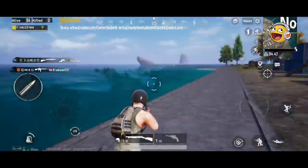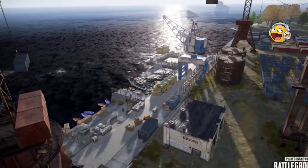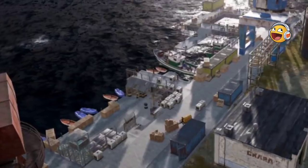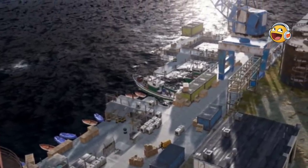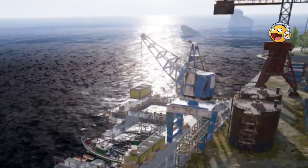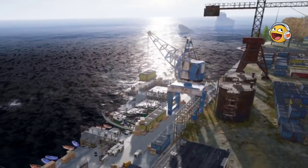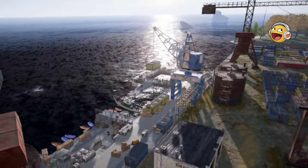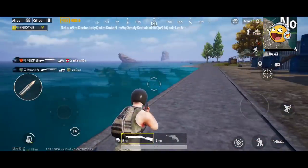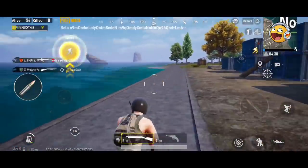The other locations they have added — three locations have been added. First of all, you can see this image: you can see many boats, some containers, and some boats in the front. As we can see recently, we had a lyric map, so we can see the docks on the Erangel 2.0 map, which is the PC version — upgraded and adjusted for PC — and we can see some kind of docks here.